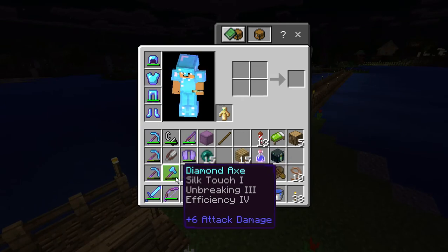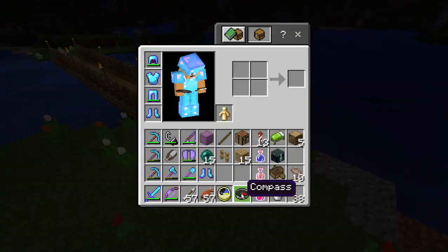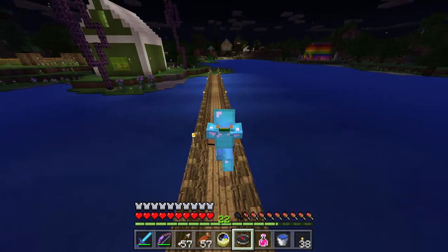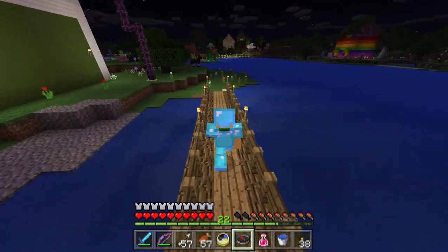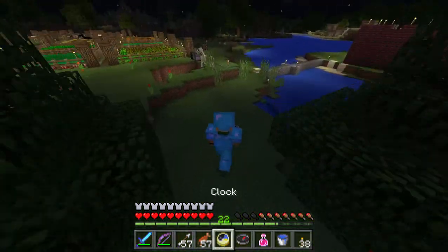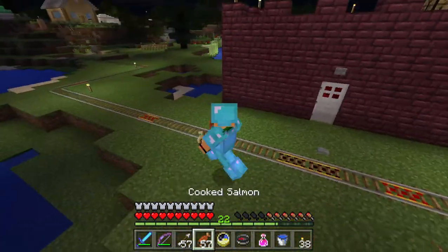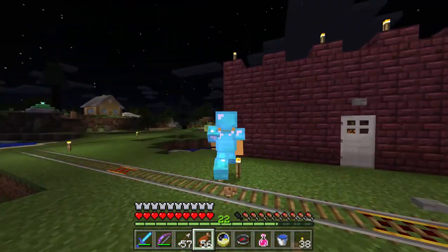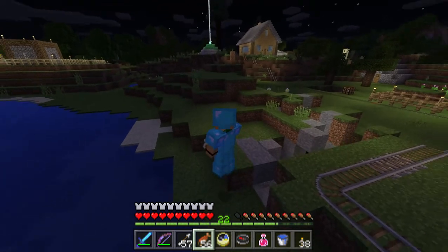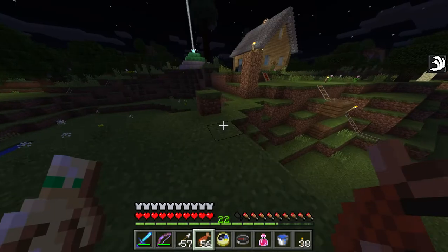I think that's it for the bridges. The next thing we're going to do is build a staircase to get up, because I don't want to have to jump up a tall hill to get there. I want to make it as easy to get there as possible. I could do a minecart track — I could do that, I don't know.